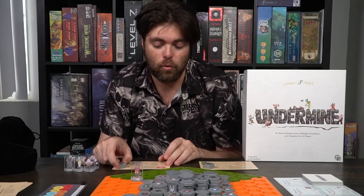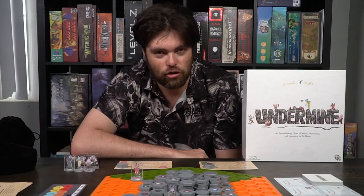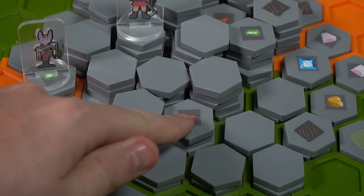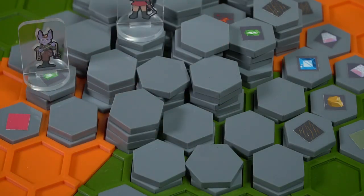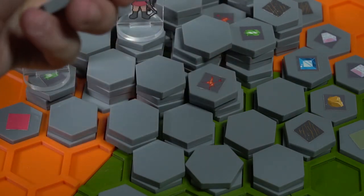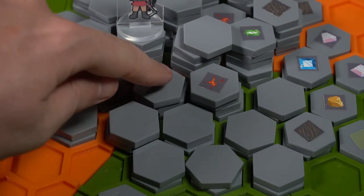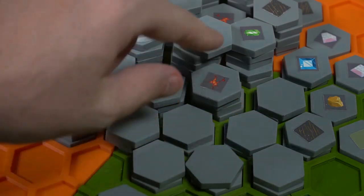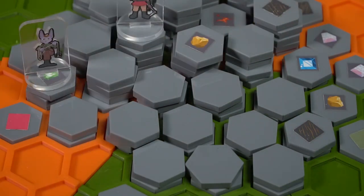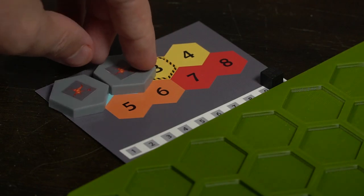You'll take any of these actions up until the point where you have zero action points left, or you wish to spend no more. Then you check the game board for explosive bomb tiles. If an explosive bomb tile has two tiles that are literally adjacent to it on the same level that are empty, that bomb will explode. You look around the game board and see if any of these tiles have two adjacent tiles that are not there.